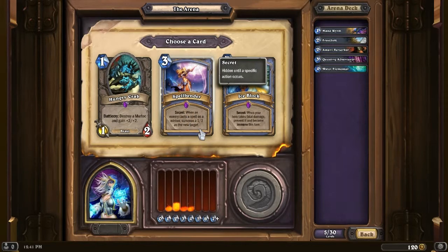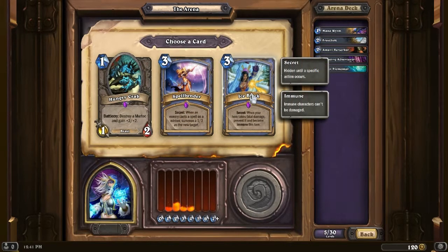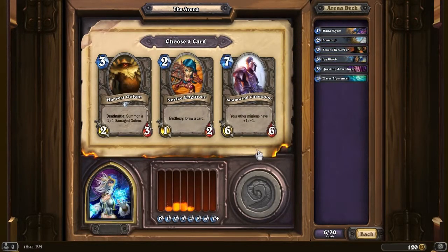Spellbender: when an enemy casts a spell on a minion, summon a 1/3 as a new target. Kind of weird - it's kind of like Spellbreaker but just redirects the target. That can work funny against Priests if they use a buff like the doubling of health. But I'll take the more reliable one - Ice Block it is. With this one, if I can get the Ethereal Arcanist out, that thing's going to stay on the field until I take lethal damage.